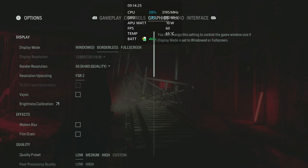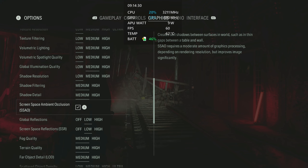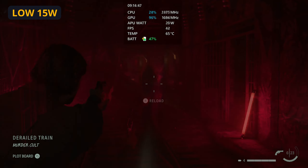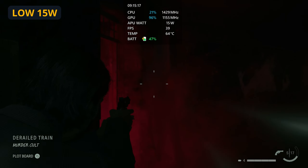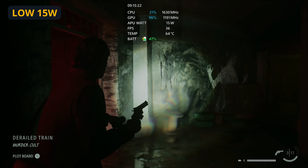Looking at our settings here, running the low default with FSR 2 set to quality — taking FSR 2 off does look a little bit clearer but it won't hold 30 frames per second unfortunately. With the 15 watt mode at 720p we do manage to hold over 30 frames per second and even over 40 frames per second a lot of the time, especially when that boost kicks in. Once that GPU boost drops down and the APU sits at around 15 watts, it does stick around the 30-35 frames per second mark. This is phenomenal for the power of the ROG Ally, but it is running at 720p.